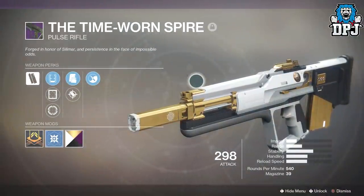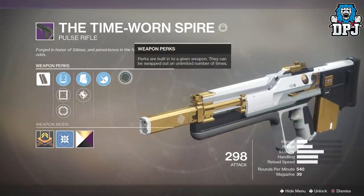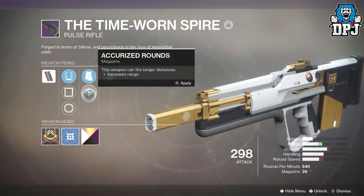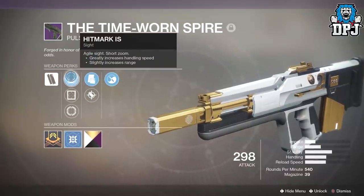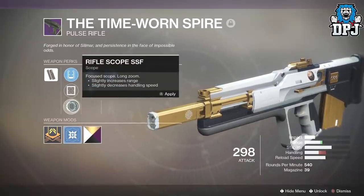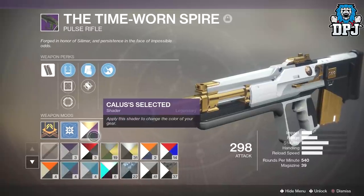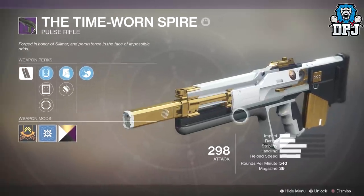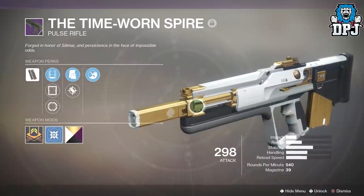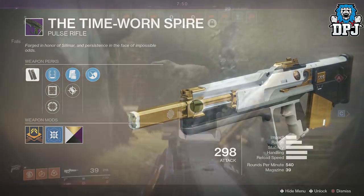It seriously is, people. Perks on this: we have Zen Moment, we have Tactical Mag or Accurized Rounds, and we have Hitmark IS, Red Dot Micro, or Rifle Scope SSF. Because I'm using that Spectral Color Selected shader, it just looks unbelievable. We can see this has 39 rounds in the magazine and it shoots 540 rounds per minute.